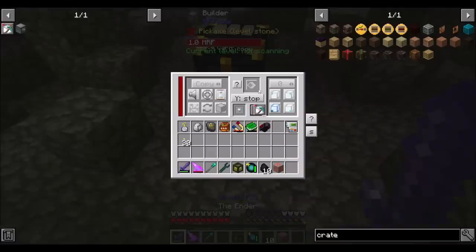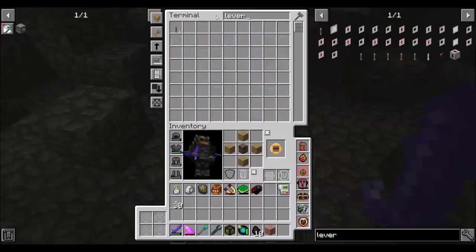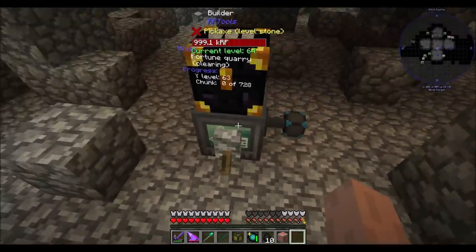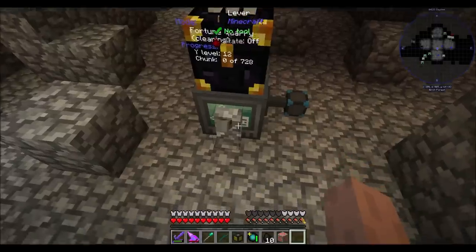I'll stick this shape card in here and give it a redstone signal - a lever should do for now. Now it's mining and getting everything that's not in the void list. Look at that - some good times right there.